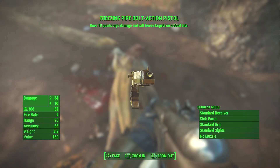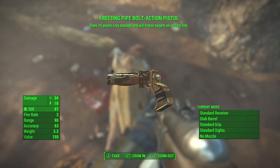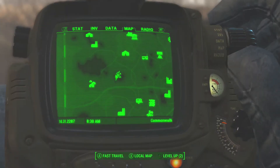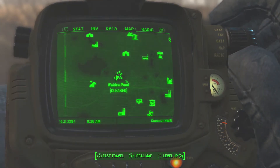It starts next to it and looks kind of like a little hollow wooden gun, but apparently it does freeze damage — 10 points of cryo — which is pretty sweet, so it is very cool.